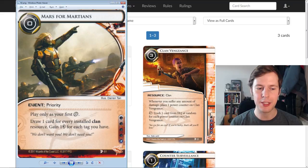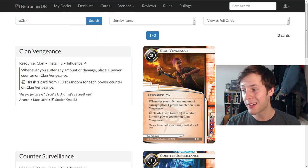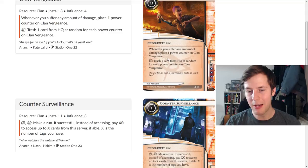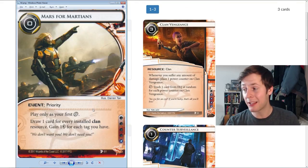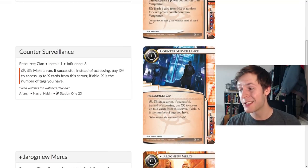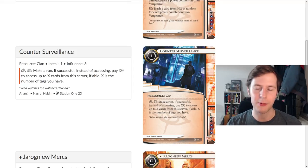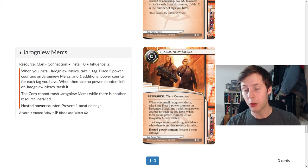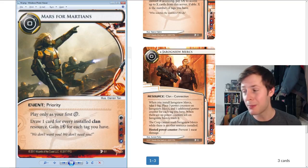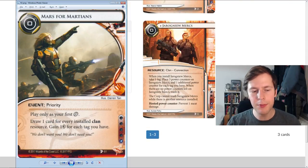Let's look at this in two parts. First: draw one card for each installed clan resource. Clan is a new subtype that's only shown up in the Red Sand Cycle, so we're not working with a lot here — about three cards specifically. We have Clan Vengeance, which doesn't work that well with the tag archetype. Counter Surveillance, which I think is amazing with this card, but it'll probably get trashed as soon as it's on the table because it represents a win condition. And Yrogin Mercs, which you could play together. I think you might draw one or two cards from this effect for now, but it'll improve with more clan resources.